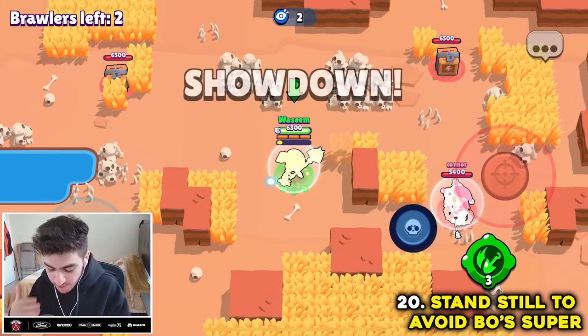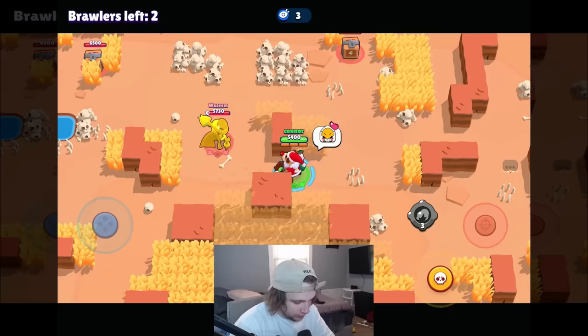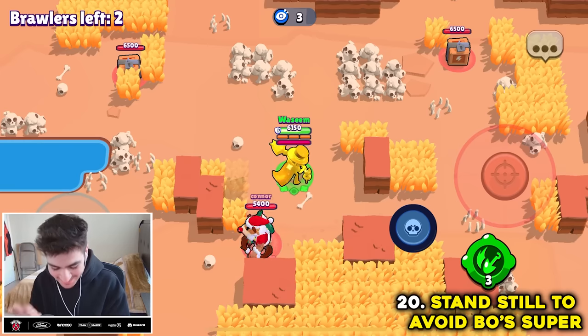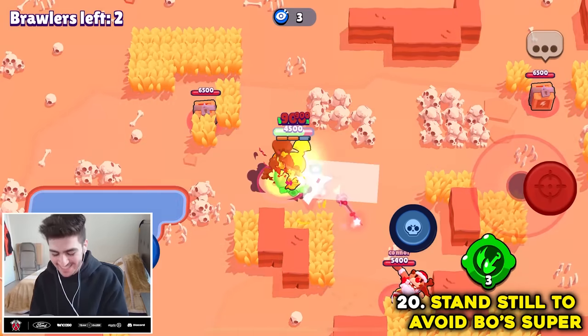Apparently if you stand still and a boat auto-aims its super on you, it actually won't detect you and you won't die if you just stand completely still. You can then assess the situation and dash out of there. Easy money. Confirmed.